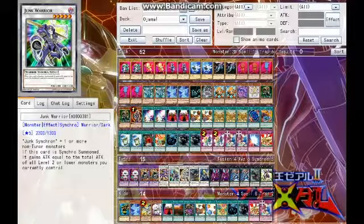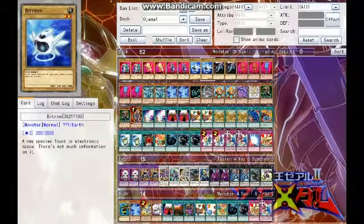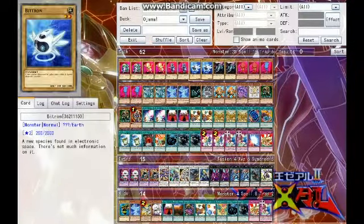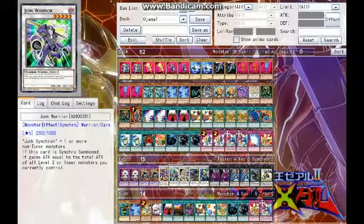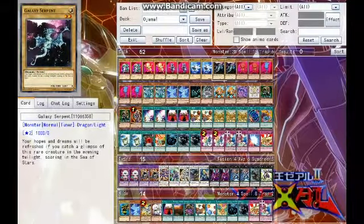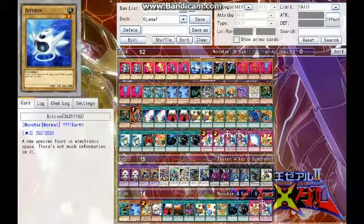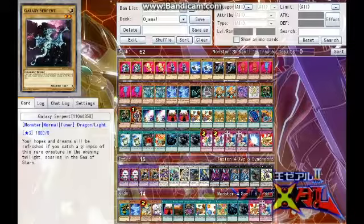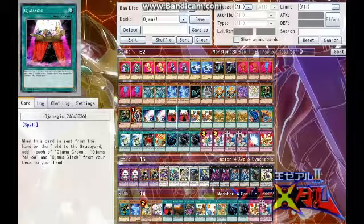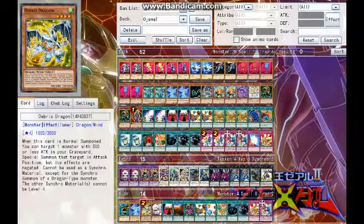Then we have Junk Warrior — it's amazing with this deck. You have Junk Synchron giving instant access to a level 2 monster, you synchro summon Junk Warrior, and you're most likely going to have level 2 monsters on the field. You gain attack equal to the total attack of all level 2 or lower monsters you have out. While the Ojamas don't have any attack points, if you have Galaxy Serpent and B-Tron out you can get maybe 2,000 — you're getting an attack point bonus of some sort.